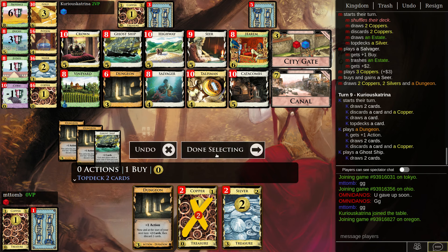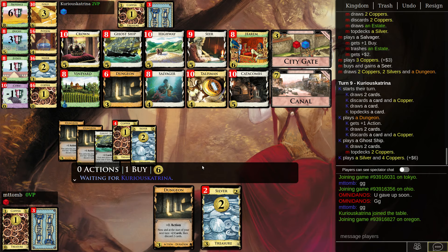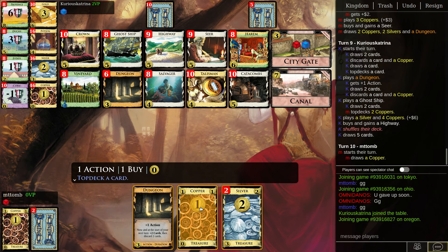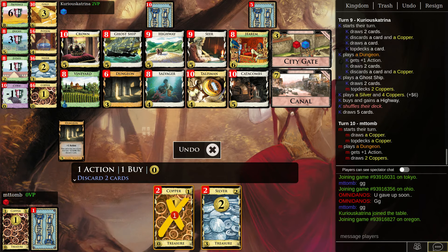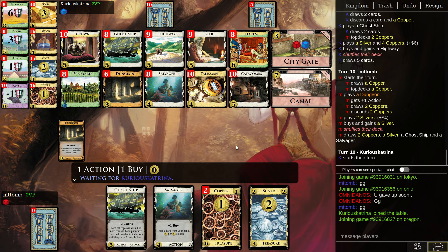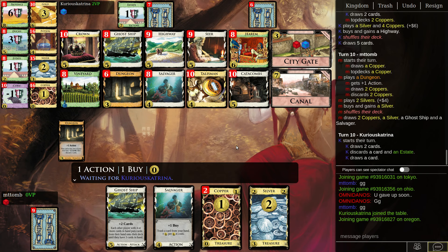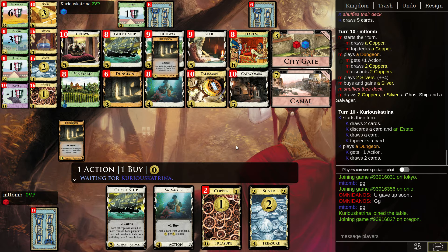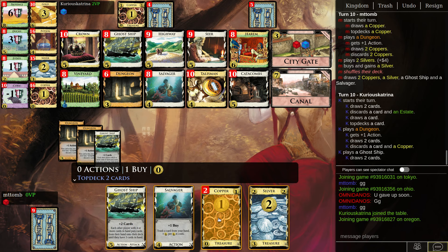Then buy as many Seers as I can — not this turn. Okay, I'm gonna want a Dungeon, and just Silver when I can. Oh, this is bad — well, if I can put Salvager on top, or Ghost Ship in this case I think. Depends. Got a Seer somewhere in there — wonder if it'll help if I find it, probably not. Got a Dungeon.